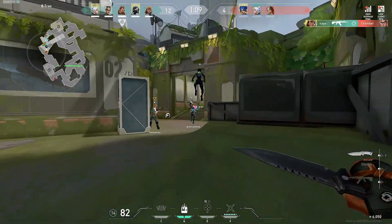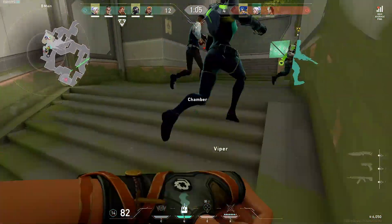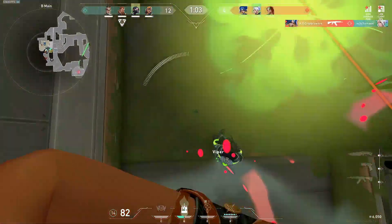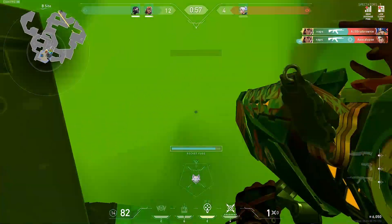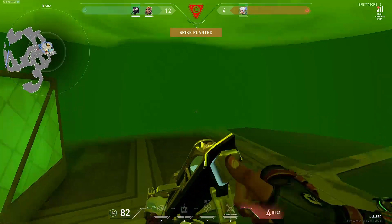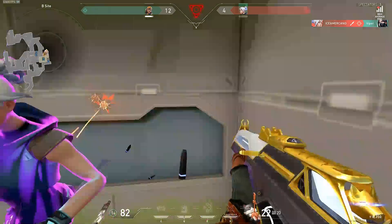For this last clip, my team is entering so I'm going with my team and doing my job — I'm satcheling. My team gets demolished at B main, but I come in and satchel. That Neon is not expecting me to satchel like that, so I get the trade. I turn around, see Sky, and deal with her. I traded my team and gave us an advantage, but we ended up losing because Viper got out of an ult and some things happened.